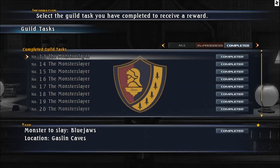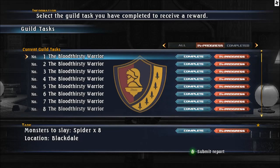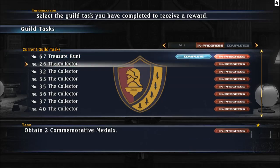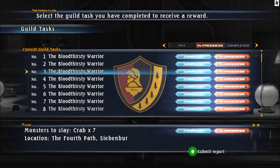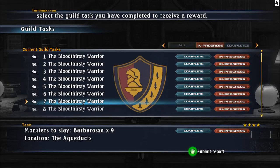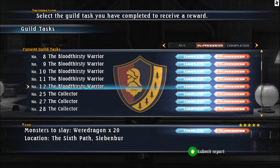So that covers 13 through 22. I'm still missing 23 and 24 but I probably need a higher rank for that because they're not showing up. I have Rank 4, I think I need Rank 5. To get Rank 5 I need to get Branhildr in the Bloodthirsty Warriors.